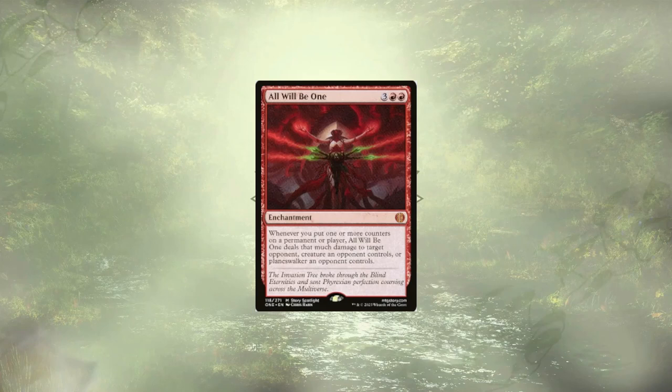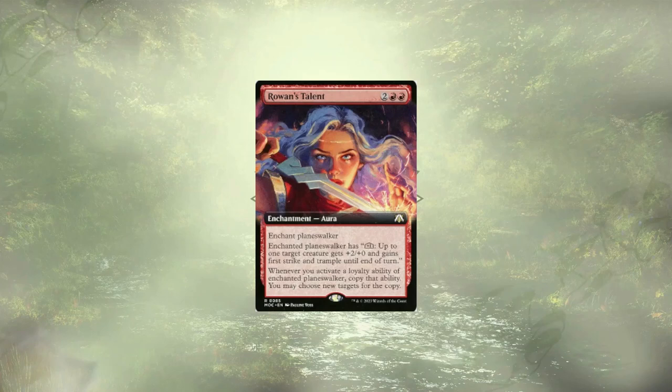Obi-Wan is a powerhouse in this deck. When we play our Planeswalkers, we're going to have damage to throw around with it, and every time we use their plus abilities, we get to do the same. Rowan's Talent gives a Planeswalker a new plus one ability, but more importantly, copies the activation of their activated abilities. Alright, those are the ten new cards being added to the deck.